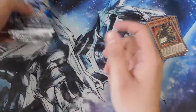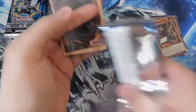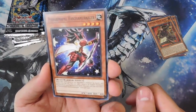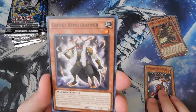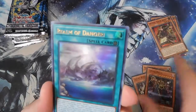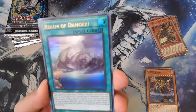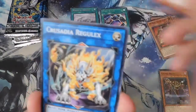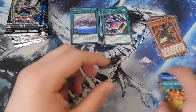We got nine booster packs right here. First pack — Performa Pal Hand Samurai Riger, Gookie Ring Trainer, Cosmo Brain, Realm of Danger — I didn't even know there were Danger cards in this set. We got an Ultra Rare: Psynet Ritual as a rare. Terrifying Toddler of Torment, Crusadia Regulex, Gookie Tag Partner, and Cycle of the World — a Ritual Spell Card.